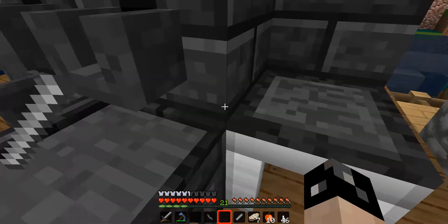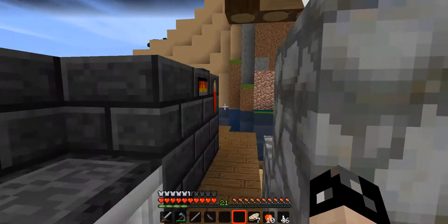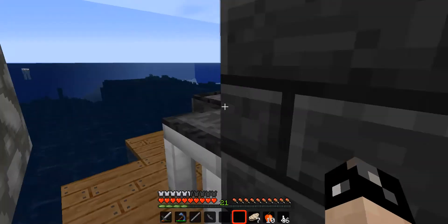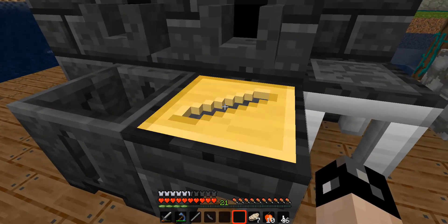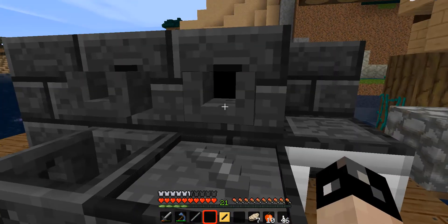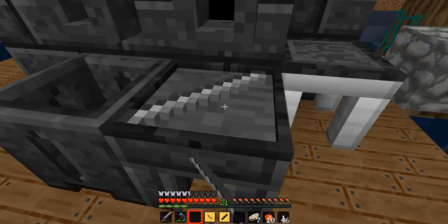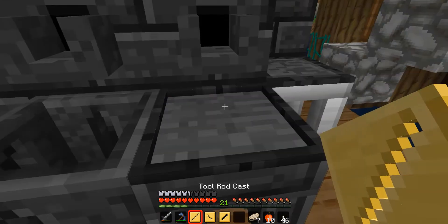I need to put that right there, and if I pour that on the bottom I can pour it there and it makes the casing. I'll just do that with the rest because it's pretty simple. This will give me an iron casing.